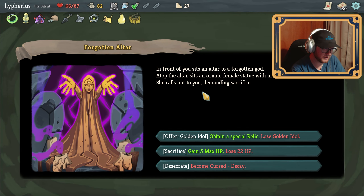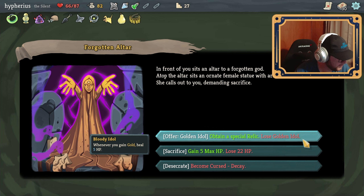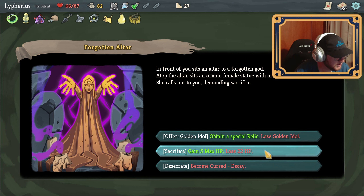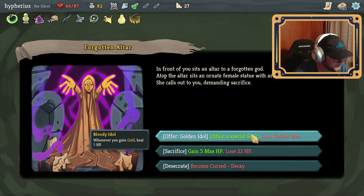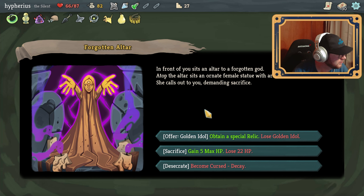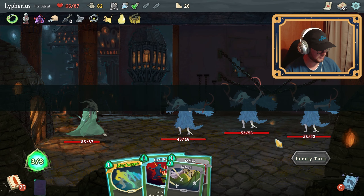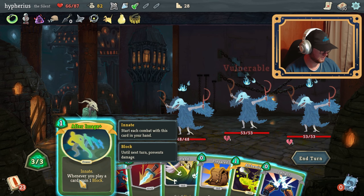From you sits an altar to a forgotten god. Atop the altar sits an ornate female statue with arms outstretched — she calls out to you demanding sacrifice. Obtain a special relic, lose golden idol — which whenever you gain gold, heal 5 HP. Options are: gain 5 max HP, lose 22 HP, or become cursed. We will gain the bloody relic but we will lose golden idol. I don't care about the gold — it's the fact that we'll gain HP with it.